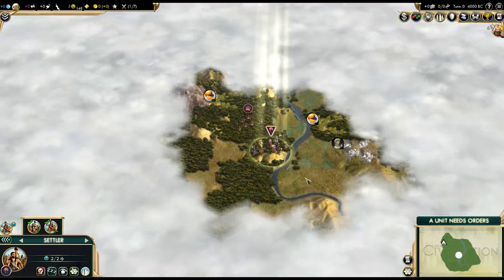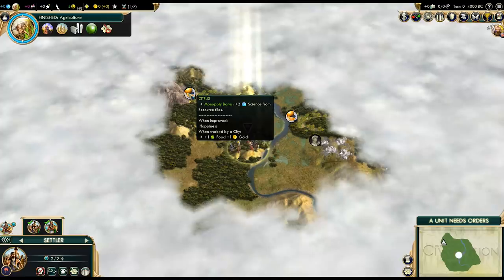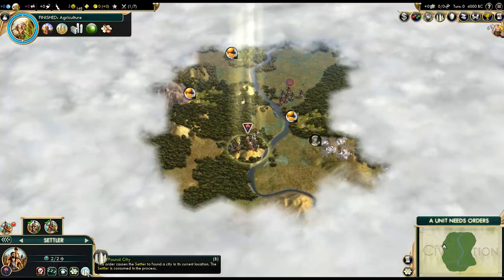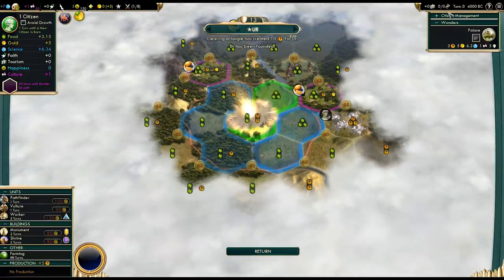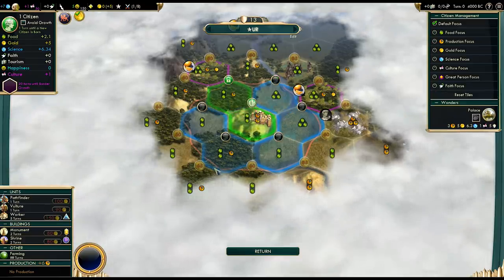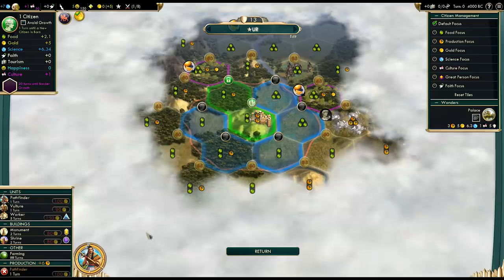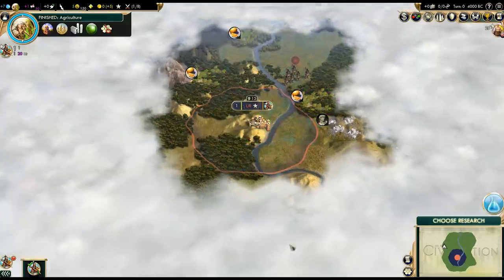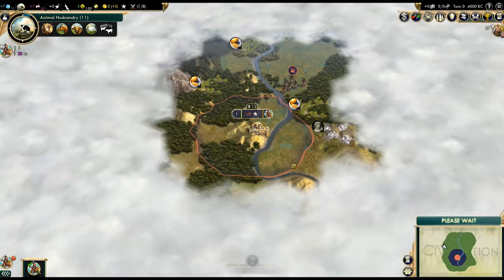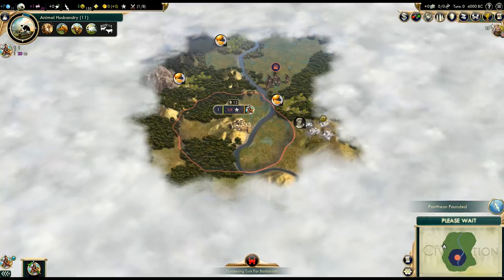We got a bit of a jungle - not sure if I like that. And some citrus in the area. Citrus isn't too bad because we can get science from the Monopoly bonus. Let's settle on spot. Production might be a bit of a problem early on, but we'll see about that. Would be nice to get that citrus as soon as possible - that's a nice tile. Let's start with a Pathfinder, then Shrine and Monument. I'll want a religion, so we definitely need a Shrine ASAP. And we'll grab Animal Husbandry first to reveal horses, sheep, and cattle.